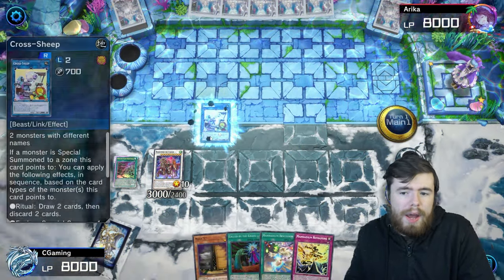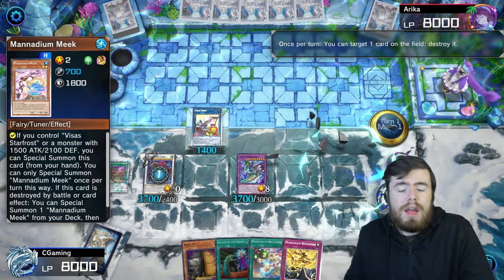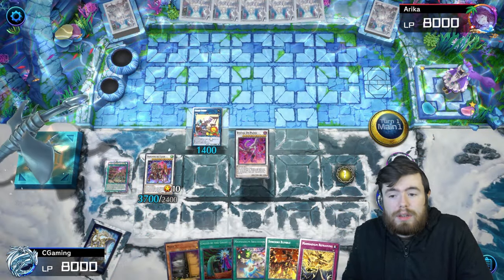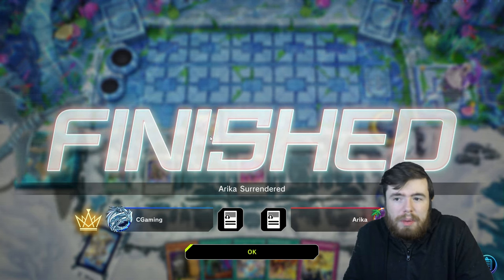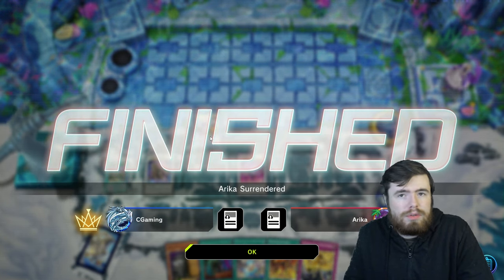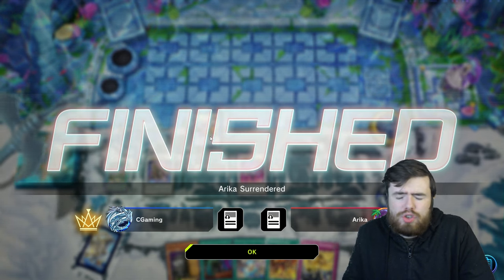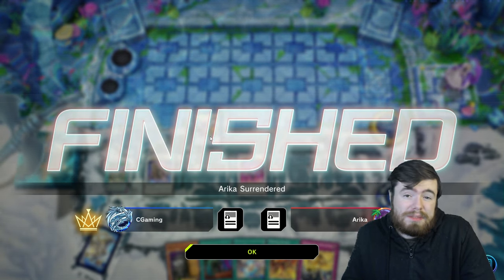Use Scarclaw Rival to summon back Visa Star Frost from the graveyard and link into Cross Sheep over Baron. Go into Vicious Astraloid by banishing two, summon it under Cross Sheep's arrow to trigger its effect — boost the field and bring a monster back from the graveyard. Pop that monster to summon a Level 4 version from deck, then go into Crimson Dragon, search Synchro Rumble, and target Baron to summon Bestial Dispater. At this point the opponent surrenders — they couldn't compete. This deck crushed the Master rank climb with minimal opposition.